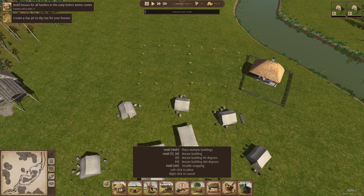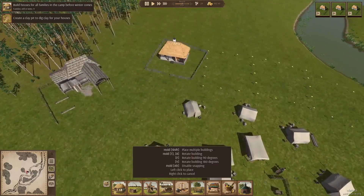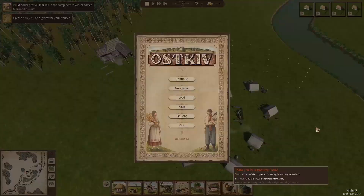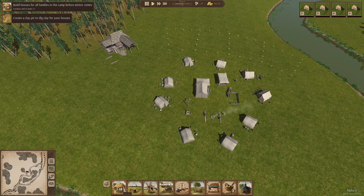So we're just gonna place three for now — I'm gonna place them in a kind of semi-circle around this camp. Let's maybe place four. I keep trying to rotate with Q and E but that just rotates the camera. There we go, I think that's nice. Escape gives you the menu, it doesn't cancel the thing.